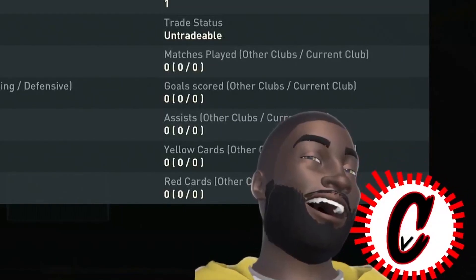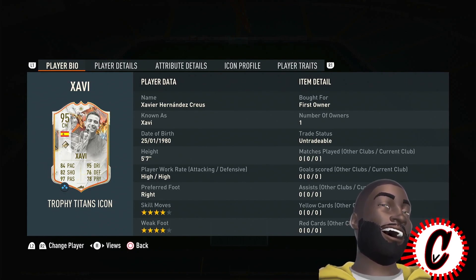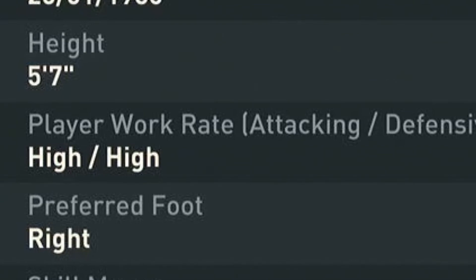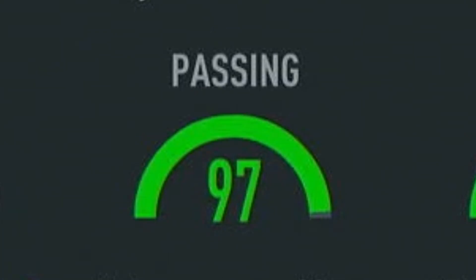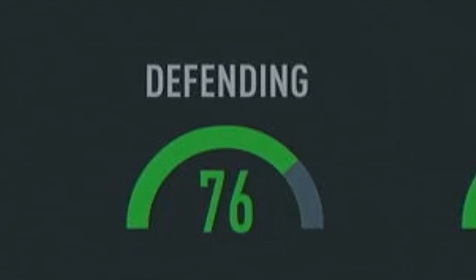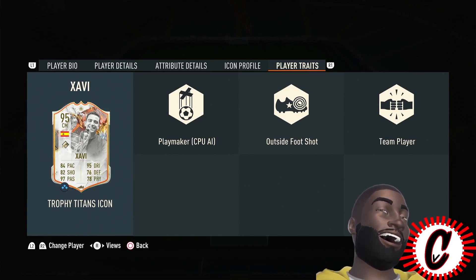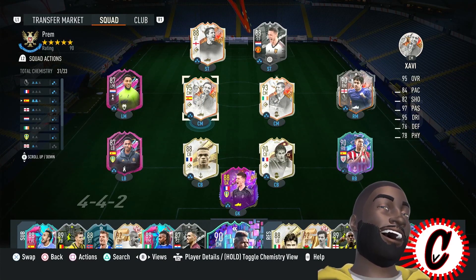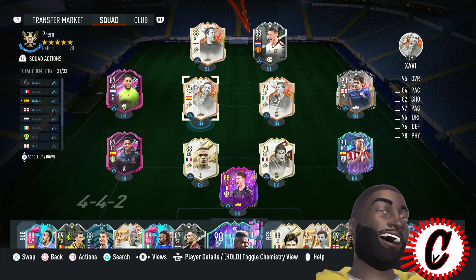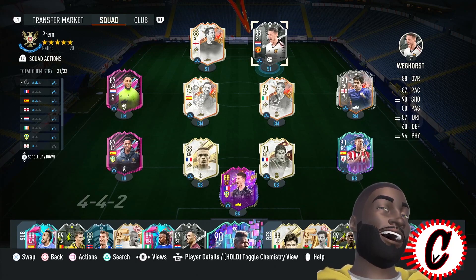Lastly we got Xavi — yes, I packed him. If you're wondering why I have this Xavi card, I packed him, it was beautiful. 4-star skill moves, 4-star weak foot, right footed, high/high work rates, 5'7, plays CM, CDM, and CAM. 84 pace, 82 shooting, 97 passing — we're going to be passing across the pitch like a madman — 95 dribbling, 76 defense, 78 physicals. Traits: playmaker, team player, and the outside foot shot trait. I'm already suspecting Owen is not going to be great, but let's get to it.